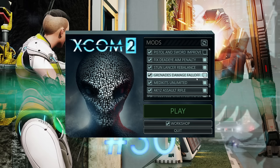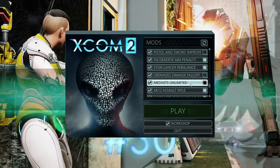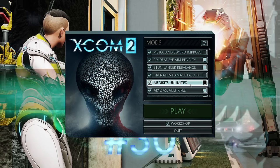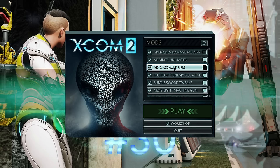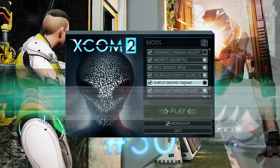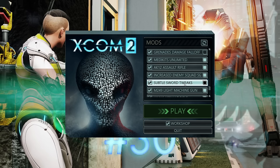Medkits Unlimited means I can carry two medkits on a person — a niche option that doesn't really unbalance the game. The AK12 Assault Rifle adds an alternative assault rifle model with exactly the same stats, just for variety. Increased Enemy Squad Size scales enemy squads to match ours. Subtle Sword Tweaks makes the sword slightly more accurate, the stun sword does a bit more stun, and the fusion sword does more damage, keeping swords viable throughout the game.